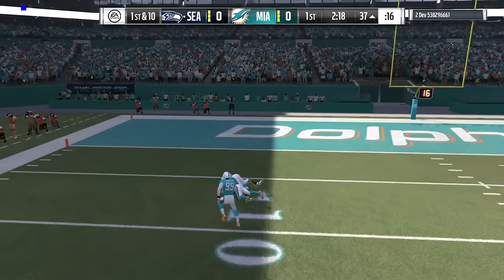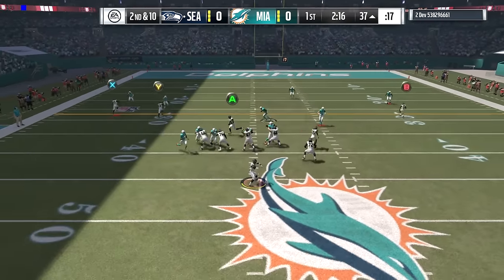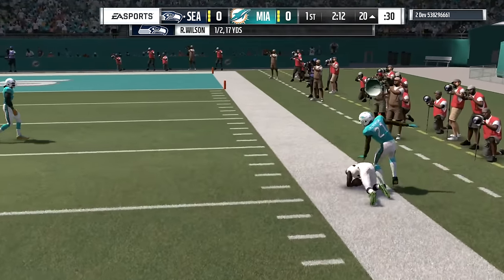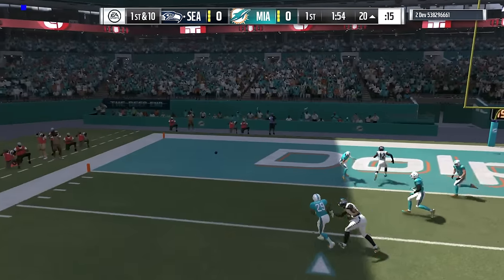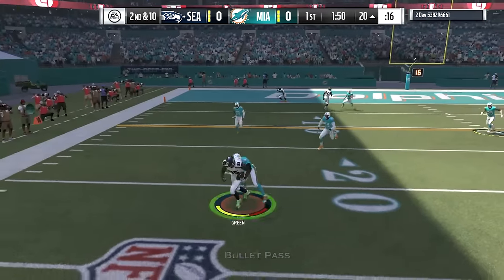As you guys see, we're going downfield on the first play. Julio Jones almost took us right to a goal line situation. We have a nice offense — John Brown, Julio, Odell Beckham Jr. in the slot, Todd Gurley at the backfield, and Russell Wilson leading the way. Wilson overthrows that pass, but probably a good overthrow because Julio was pretty covered.